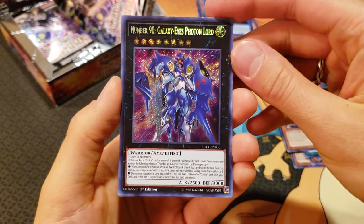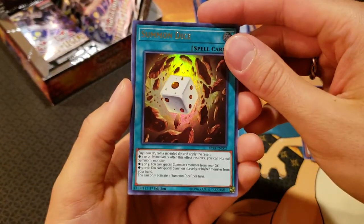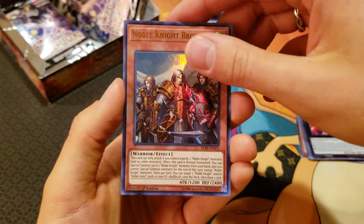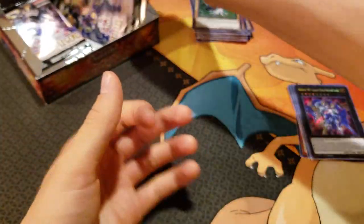We got Number 90 Galaxy Eyes Photon Lord — another $8 to $10 card. Summon Dice — I love the dice cards, that's awesome. Solemn Judgment, very nice. Noble Knight Brothers and a SciFrame Driver. Very cool.